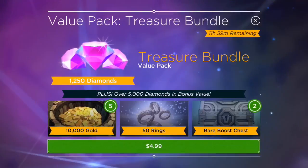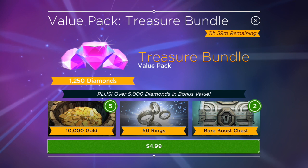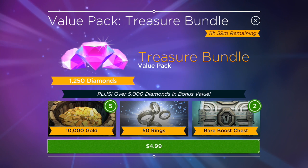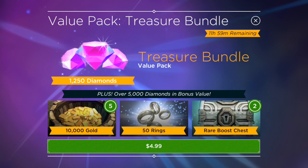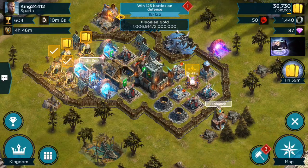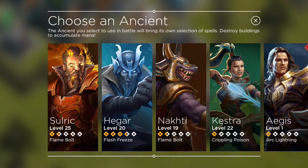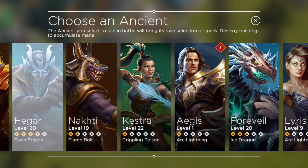If you want me to do some tournaments, go ahead and check that out. If you want to join my kingdom, it's called Sparta — feel free to join in. If you haven't checked out these bundles, they pop up at random but they are a pretty good deal — they give you diamonds, rings, and everything else. Rings are super expensive, ridiculously expensive, like worse than dark elixir in Clash of Clans for real.